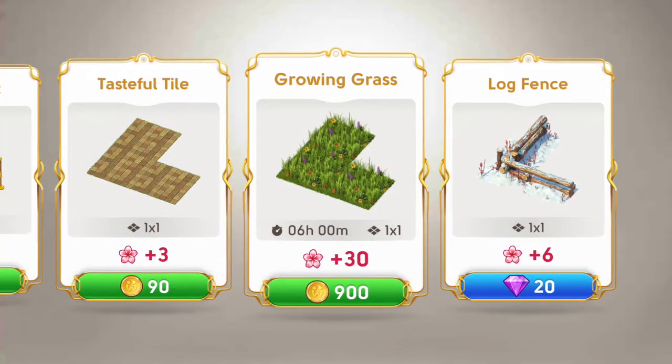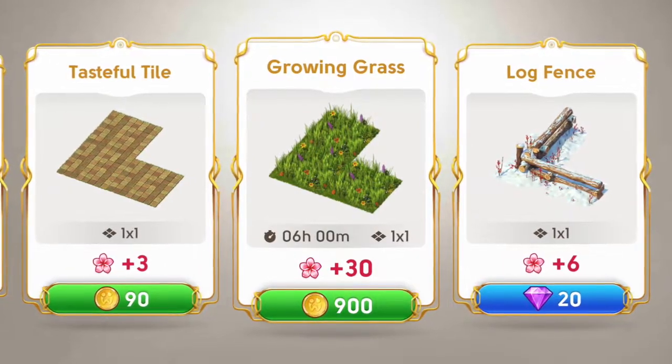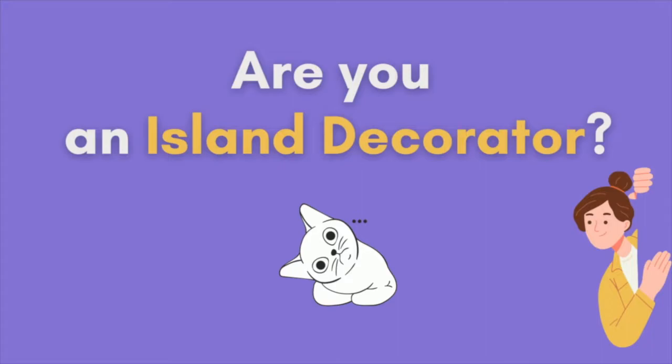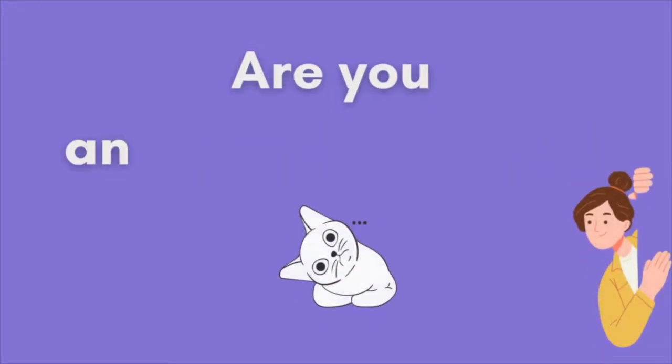I have recently planted the growing grass, which takes 6 hours to grow. This is available in the permanent decoration store. Are you also an island decorator? How have you used the items to decorate your island? Let's be friends on Facebook so we can visit each other — please let me know in the comments below and I will send you a friend request.